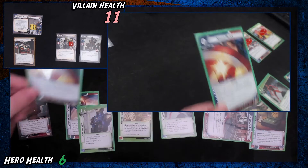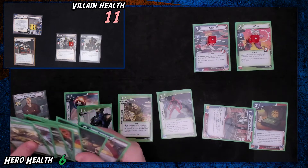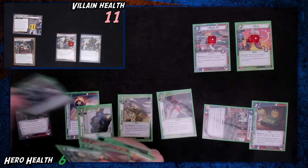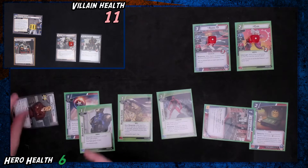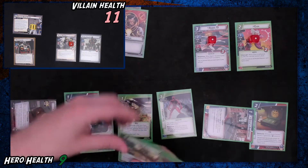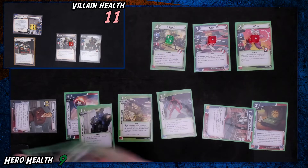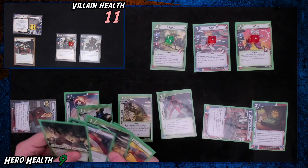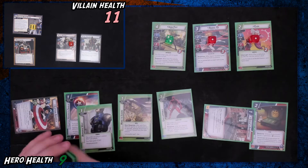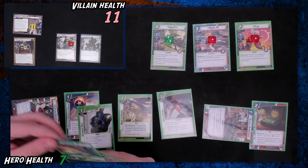We're going to start with Steve's Apartment: heal one and draw a card. The card we drew was a Shield Block. Iron Fist costs one less, so we're going to spend three to play him — he enters with two Mystic counters. We are going to heal three to get ourselves looking good, then flip into hero form and take two damage to go back to seven.